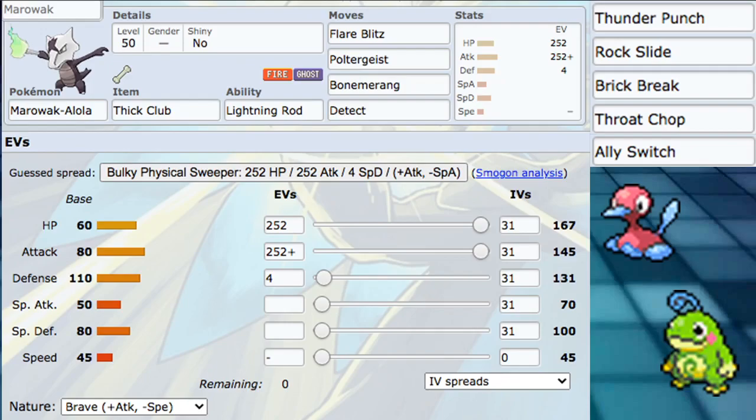Next we have Bone Rush - that's our best physical coverage move this Pokemon gets. Bone Rush is just amazing, and it also turns into Max Quake when Dynamaxed, which is amazing as well.